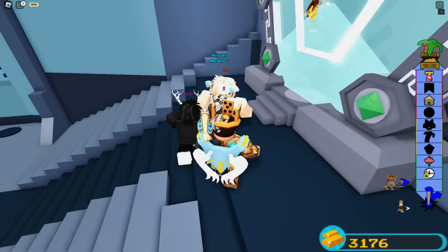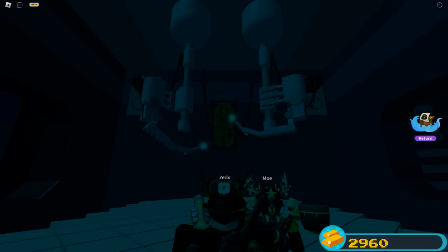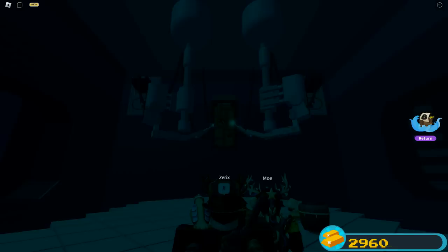Opening the safe leads you to a hallway, and at the end of the hallway the doors will open into the portal room — you might recall this from the Piggy secret badge. Head on into the portal with a group of friends because you'll be warped to a boss battle that you have to complete to get the green bit.